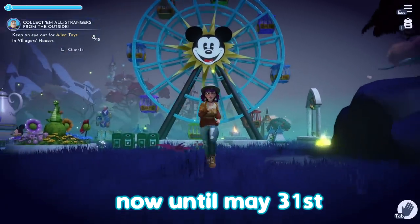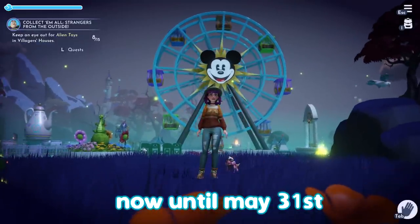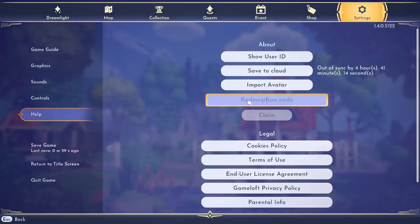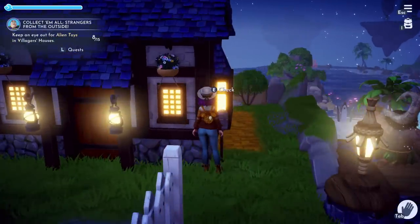Hey everybody, it's Sheevee and today we have a new community challenge going until May 31st where we have the chance to earn five free items together. Let's start right now with the first free item to help you get kickstarted on this challenge. You can go to Settings, Help, and then type in 'dreamlight park' and you will unlock a set of magical recyclers which will help you as we move through this challenge.